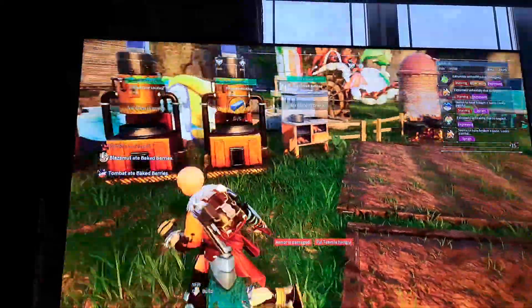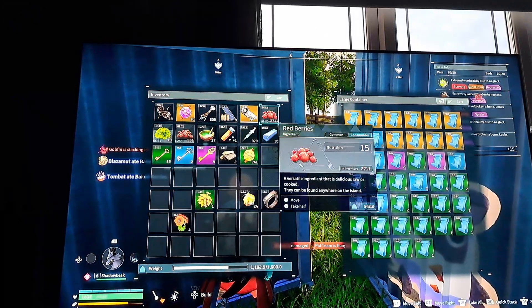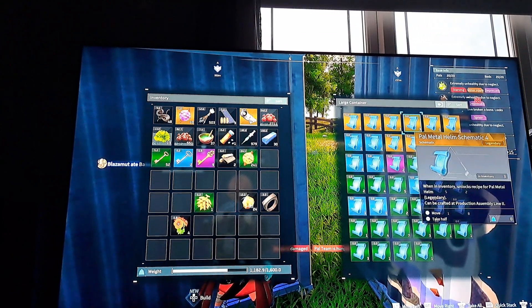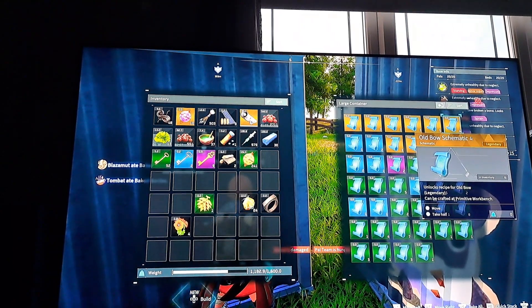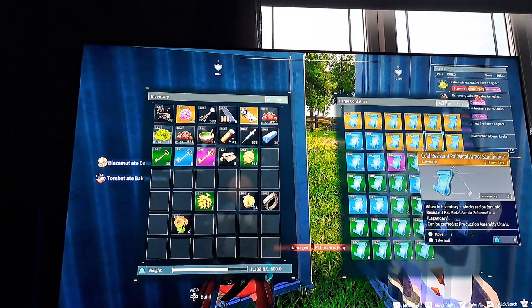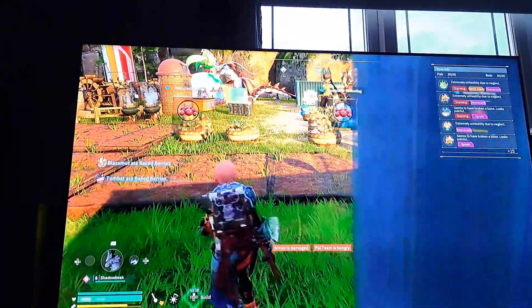You're probably thinking, why not get all the gold blueprints? As you can see, all gold blueprints: assault rifle legendary, cloth outfit legendary, rocket launcher legendary, palm metal helmets legendary, pump shotgun legendary, old bow schematic legendary, heat resistant palm metal armor schematic legendary, cold resistance legendary, crossbow legendary, and the handgun legendary.